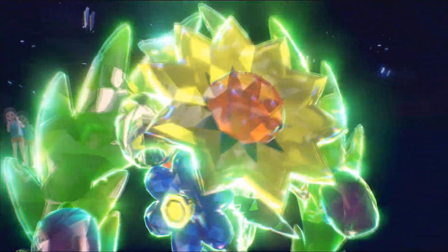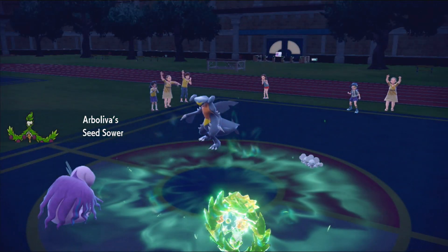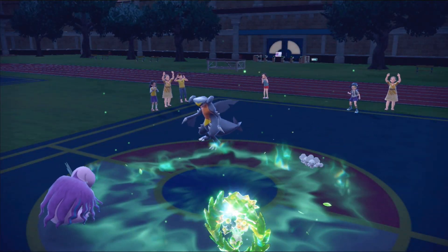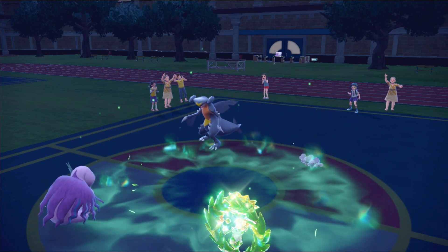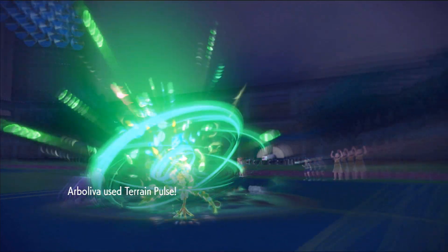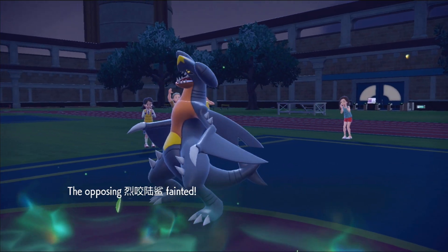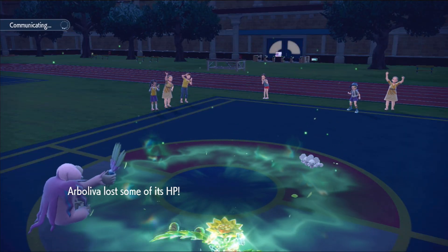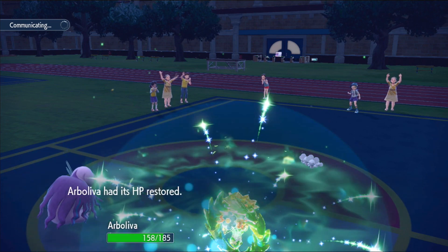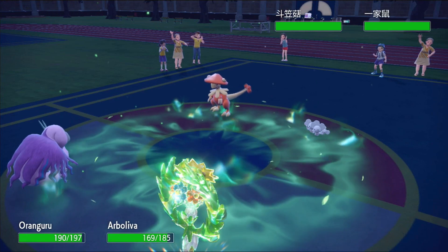I Tera my Arboliva — I love this Pokemon so much and I think I'll use it more in future double battles. I go for Chilling Water into my Arboliva — water my plant — activating Seed Sower, which sets up Grassy Terrain, and we activate our Absorb Bulb, getting a Special Attack increase. Then Symbiosis activates after we take Life Orb damage, giving us the Life Orb. Now I go for Terrain Pulse with the Tera Grass boost, terrain boost, plus one Special Attack, Grassy Terrain boost — goodbye Garchomp.